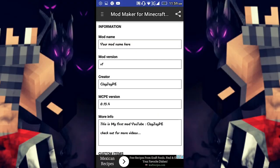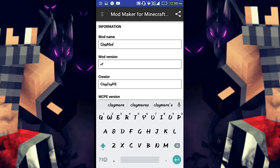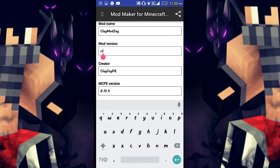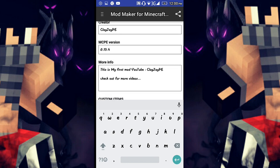First thing you need to do is put your mod name — I'll put 'Clay Mod J'. Then creator: 'ClayJPE'. Then MCP version: 0.15.0.4. And for more info, just put 'This is my first mod' and your YouTube channel name.